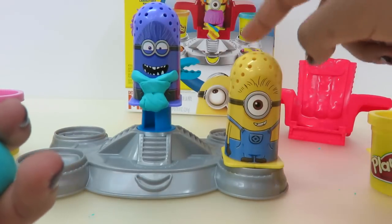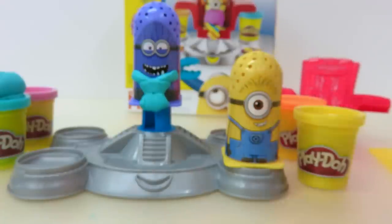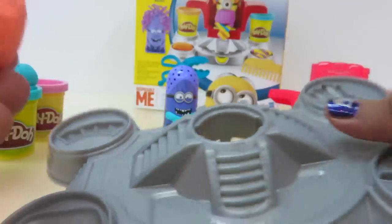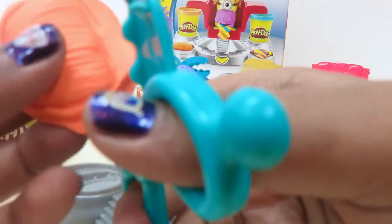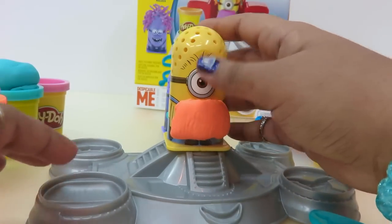We're going to make a mustache for the yellow minion. Let's put the blue clay away. What clay should we use? Let's use the orange clay. We took some orange clay and put the extra away. Now we have the mustache shape here — let's put the clay on. Let's take a smaller piece, put it on and press it there.